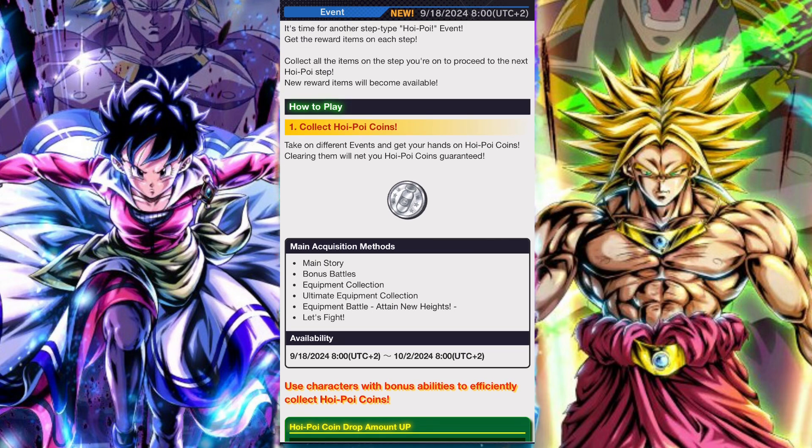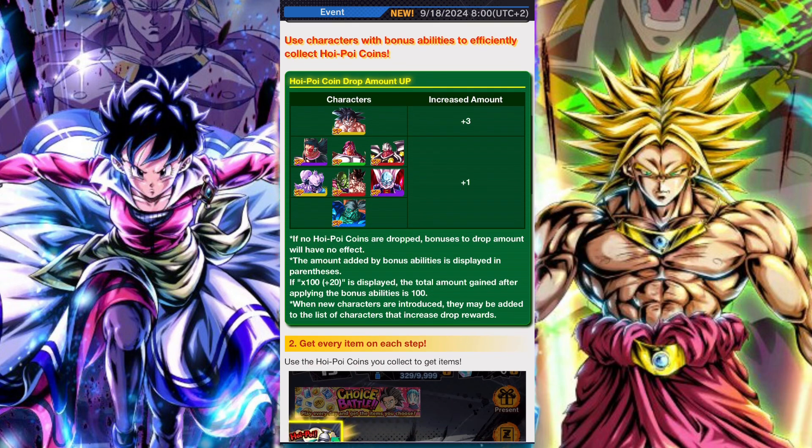Farmable content includes story mode, equipment stages, zeni boost stages, and soul boost stages.